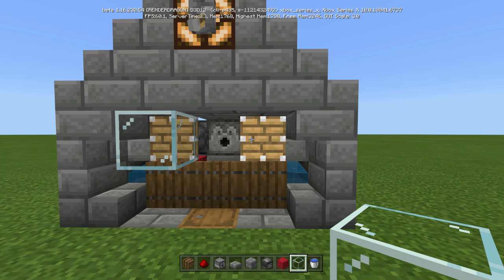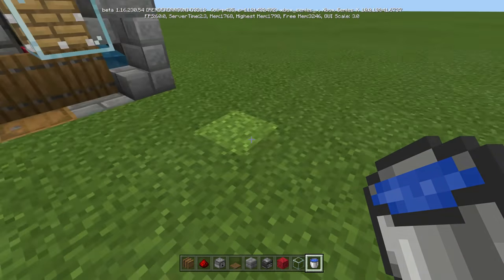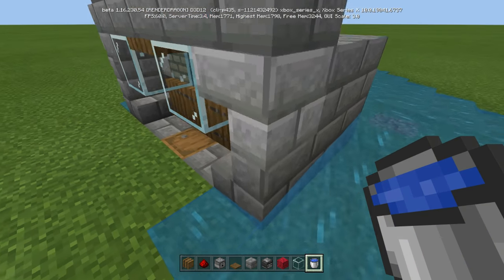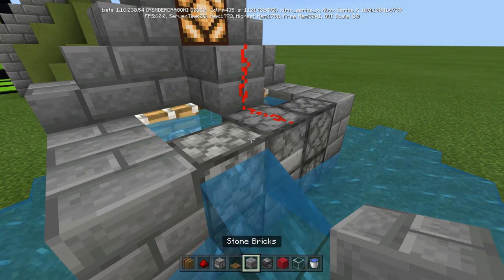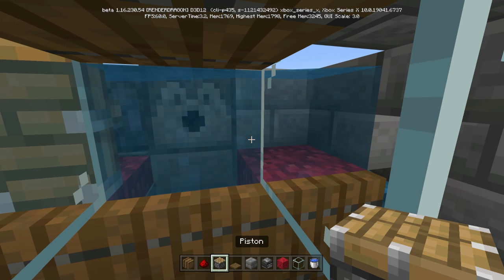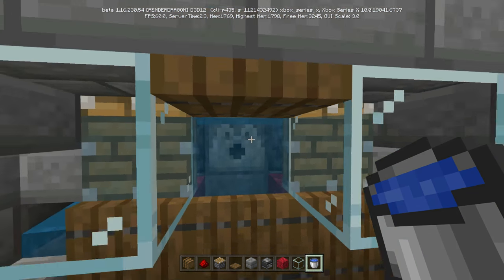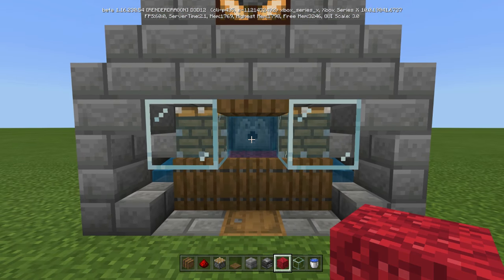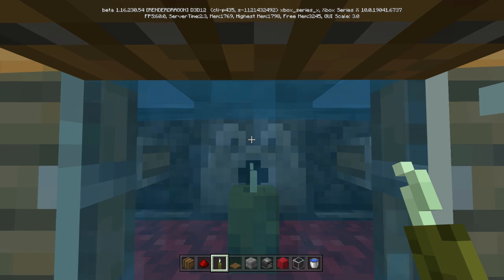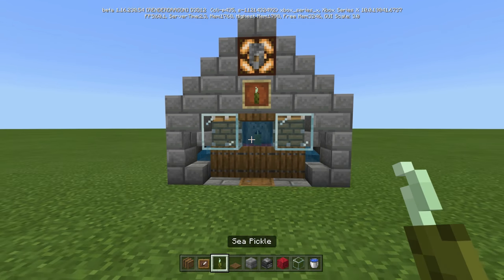We're going to put one glass here and here, and then go back and get ourselves a spruce trapdoor and put it right like that. Now we can take our water — again, you have yourself an infinite water source — and put one on the left side here and on the right side here. Then take your piston and put it right there. The water goes on top of the red block like that. Now we can come in here and put our final fire coral block down, and then put our sea pickle down. Make sure you fill this dispenser with bone meal whenever you want to use it. If you're not interested in the rest, this farm is done — just throw a sea pickle in like that and you're done.